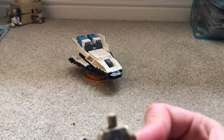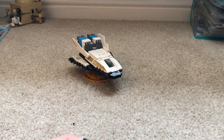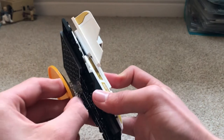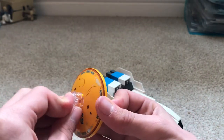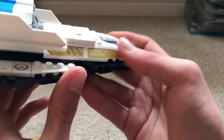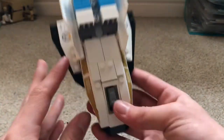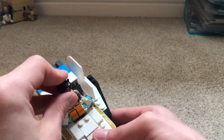The payload itself is a nice build and quite accurate to what you see in the game. It floats in the game, and they incorporated that with a Watchpoint Gibraltar piece. The ship has the Overwatch logo with stickers running along it and boosters. You can remove certain pieces and place a minifigure inside for a little mini control panel.